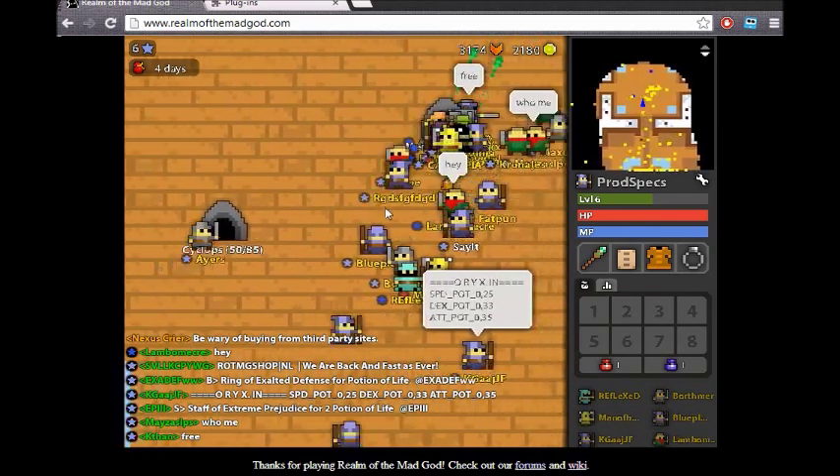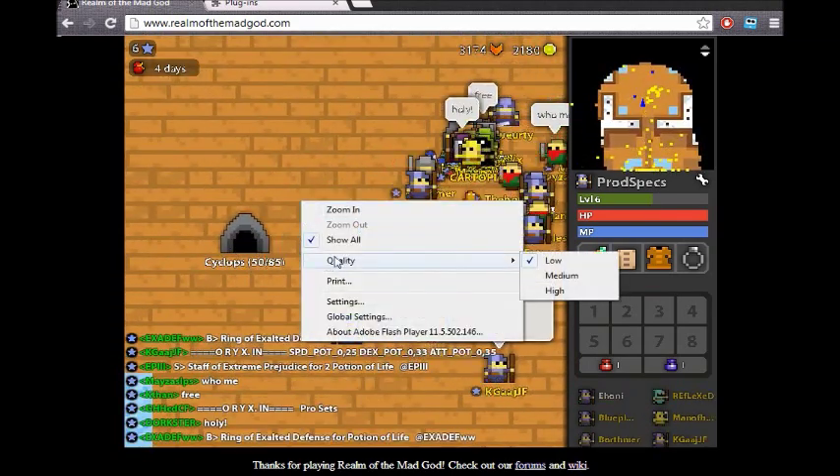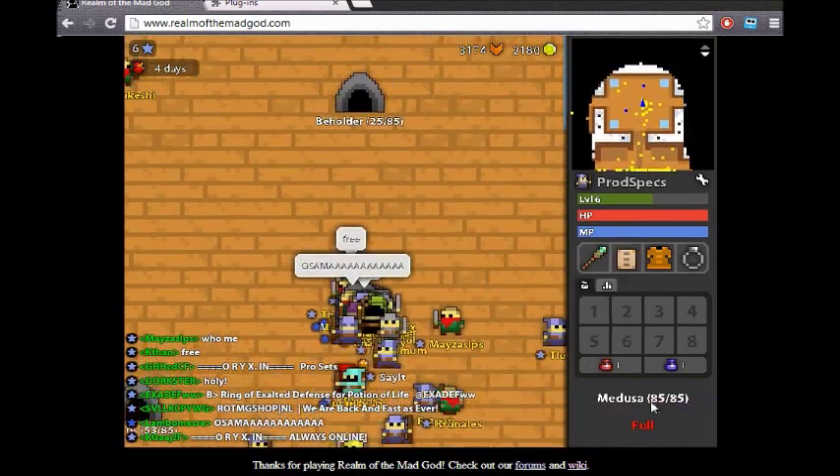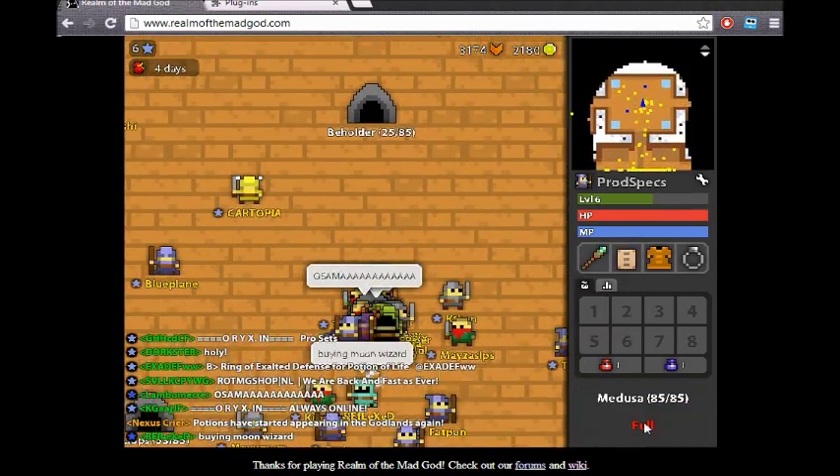And if you're having really bad framerate issues, right-click on the screen, go to 'Quality,' and set it to low. It defaults to high, so setting it down actually does help quite a bit.